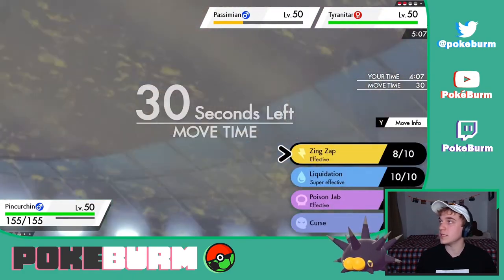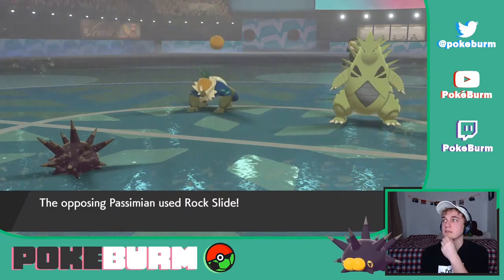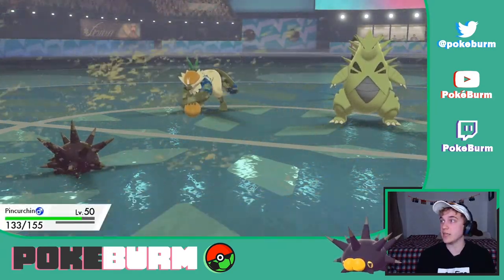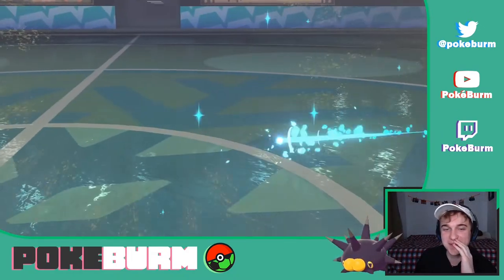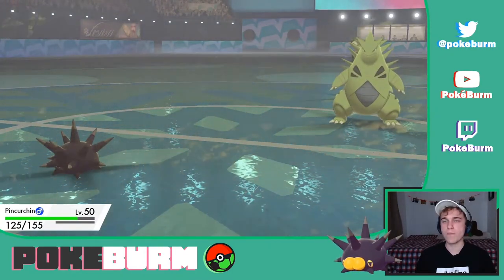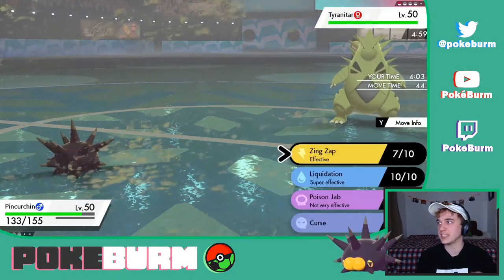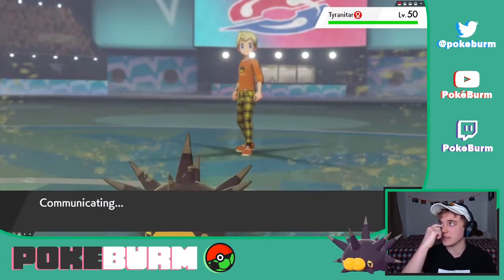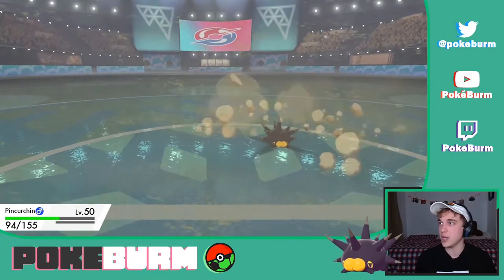I think we're probably gonna lose now — plus two defense and plus one attack, but minus one defense and minus one special defense from Close Combat. I think we have to Zing Zap the Passimian — I don't want to pop the Tyranitar's Weakness Policy if it has it. It's gonna Rock Slide and try to flinch us — that's doing nothing. It tries to double flinch but we avoid it, and we get the Zing Zap off. Things just got way more interesting again.